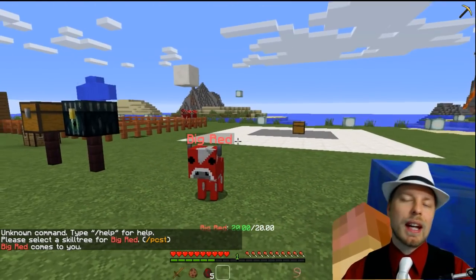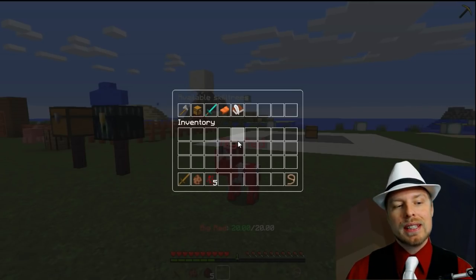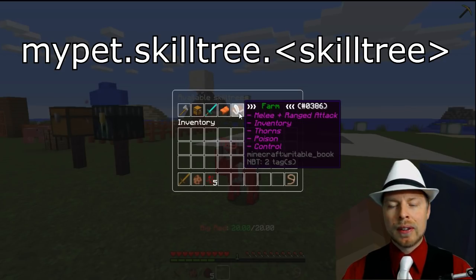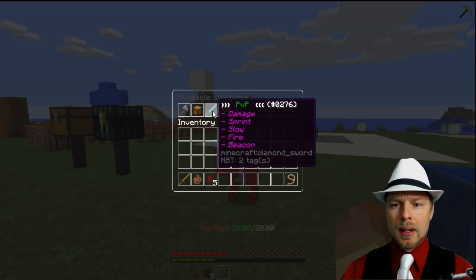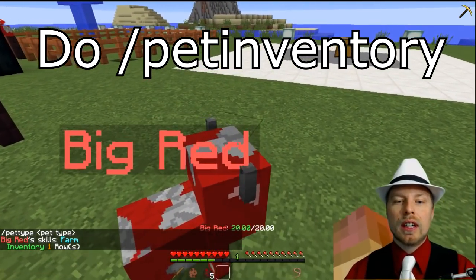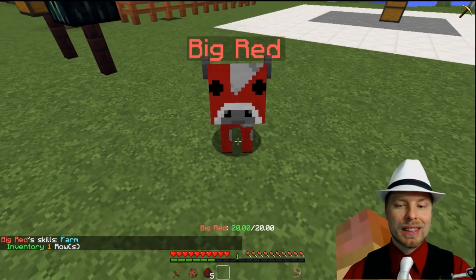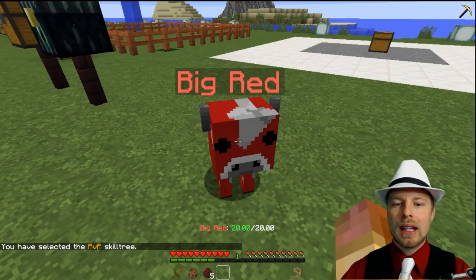Now they can attack depending on the skills that you pick for them, so you can actually pick the skills for them. /PCST will bring up the skill tree. In there you can pick, and it tells you some of the other stuff. You could ride them, you could do PVP, you can do utility. So if you do utility, when you right-click on him — I don't think he can actually carry anything since he is a baby — but I believe he can still attack. So we're going to do /PCST and we're going to make it PVP.